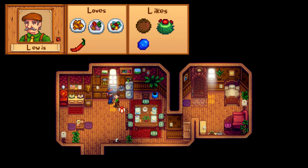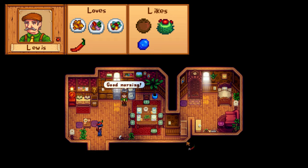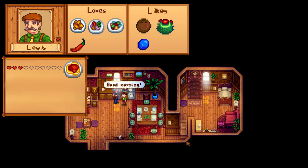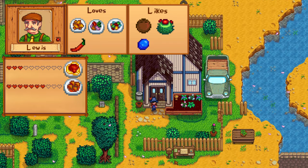Linus's loved items include glazed yams, autumn's bounty, and vegetable medley, but your easiest choice is definitely a hot pepper, which you can grow in bulk during summer. If you don't have any of these, blueberry, cactus, and coconut will also do. After 3 hearts you get the spaghetti recipe, and at 7 hearts the eggplant parmesan recipe. His birthday is on Fall 9th, and he can be a bit tricky to find, so just gift him in the morning before 10am while he's still in his house.